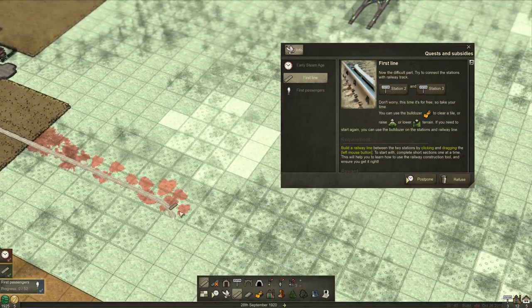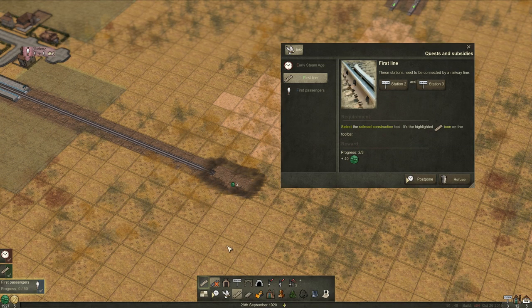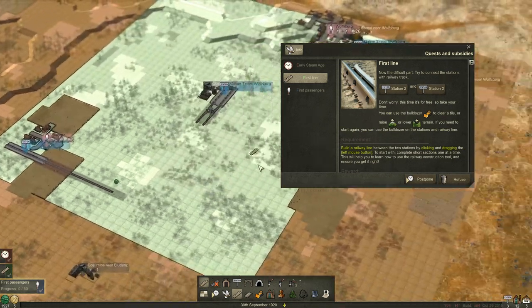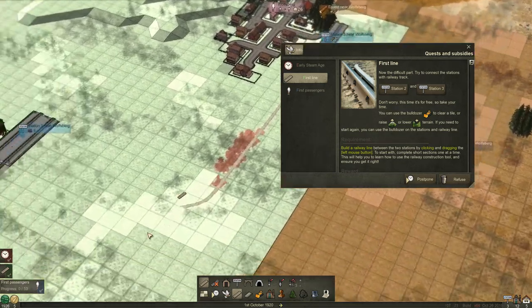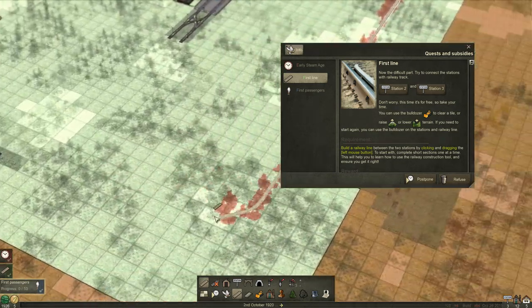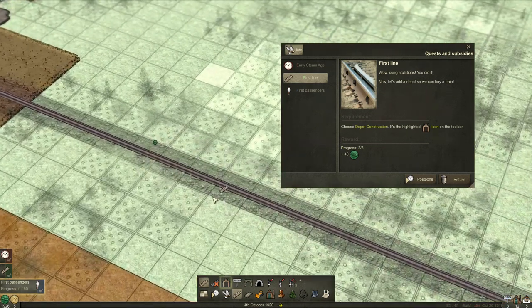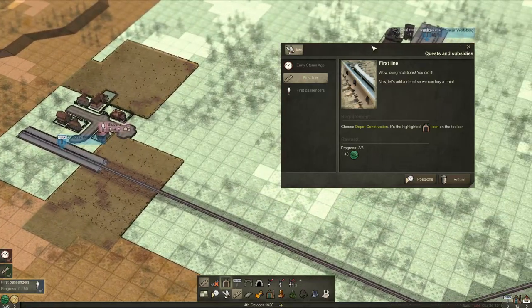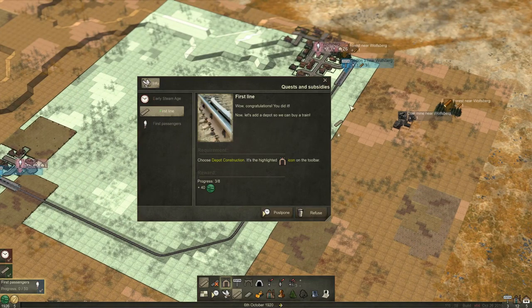So we just want to connect these two up. I like to try and keep them as straight as possible because I'm pretty dreadful at building tracks and connecting stuff. Now that we've connected station A to B - about one to two - it's now telling us to get a depot.